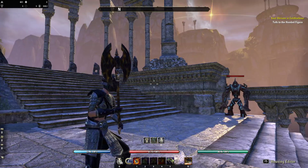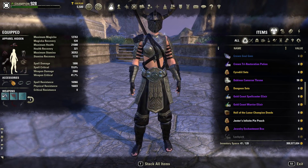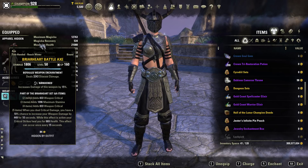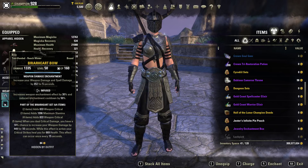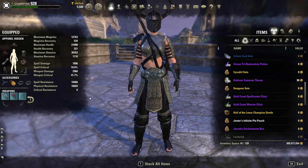For weapons, we are using a two-handed axe as our primary weapon. I chose axe because of the passive: two-handed axes give you a 16% chance to apply a bleed with light and heavy attacks. It is Nirnhoned with a disease enchant, sticking to the Necromancer theme. On the back bar we have a Briarheart bow that is Infused with a weapon damage enchant, helping you maximize weapon damage and push it really high.